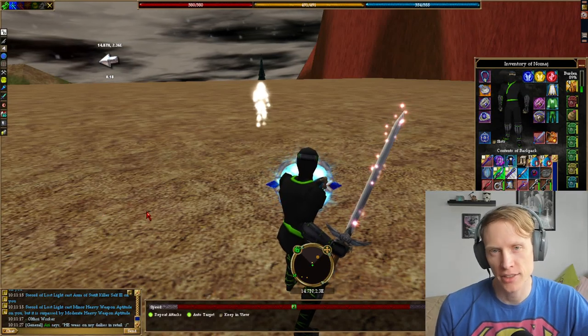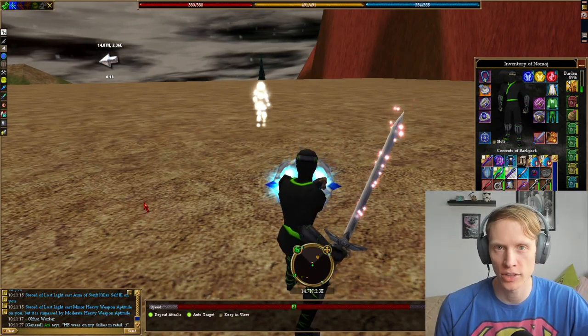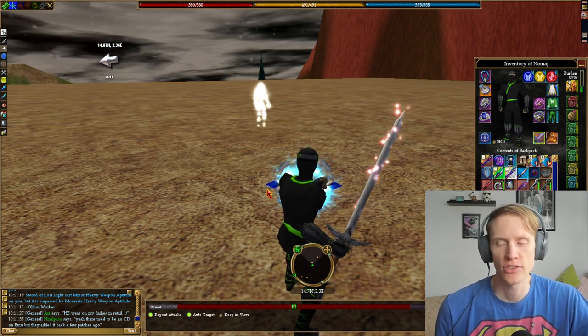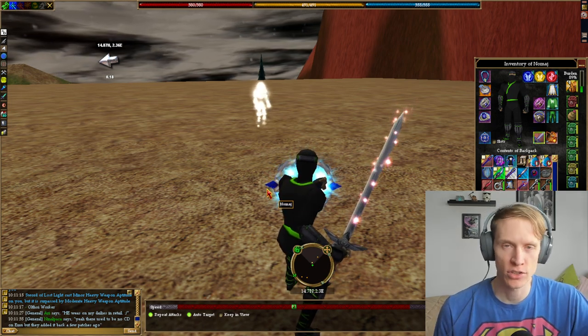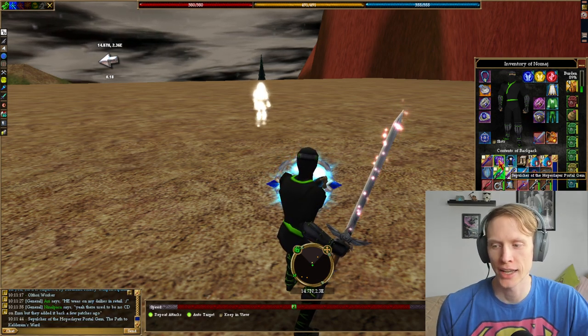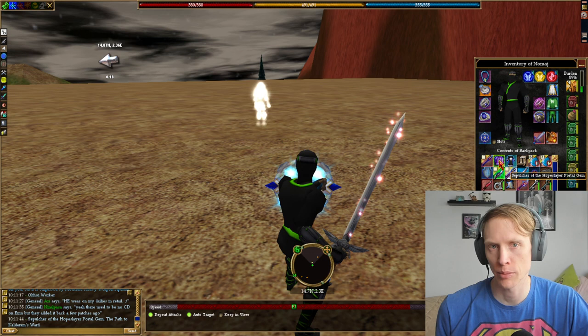Hey everyone, what's going on? Phoenix here bringing you another Asheron's Skull gameplay video. Today I'm going to be upgrading my Sword of Lost Light into a Sword of Lost Hope, and in order to do that you have to create a Sepulcher of the Hope Slayer portal gem.